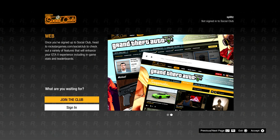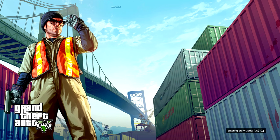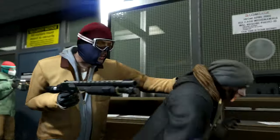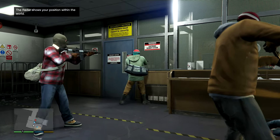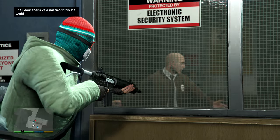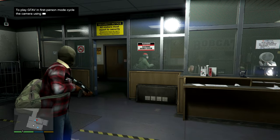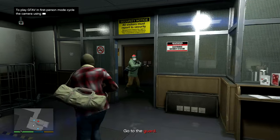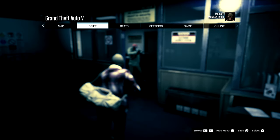It says I'm not signed into Social Club. I'm just going to skip this. The loading screen starts — let's see how long this takes. It looks like I have to do story mode all over again. I'm pretty sure if I signed into Social Club it might help, but I don't even know if I had an account. That loading screen took probably 15 to 20 seconds, which is a huge improvement. I'm going to test everything in detail online.